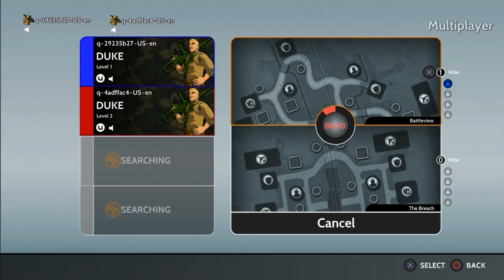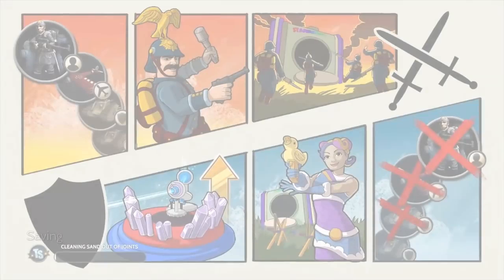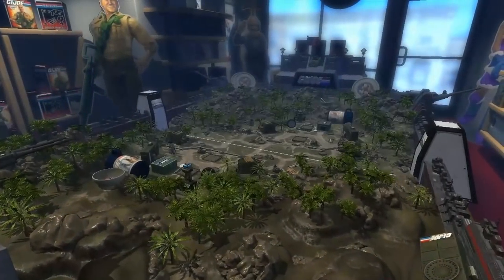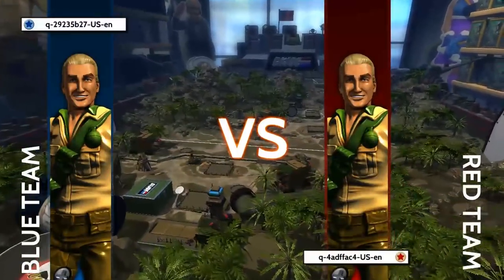I've got a match set up here. Me and my opponent are both the Duke army, so we're playing the G.I. Joe army, and this is so much fun. This will be snippets of the online match since it took about 27 minutes. On the loading screen, you can see you've got to build your wave list in the top left corner box — that'll dictate which enemies are coming at you. You can also use your hero to support the attack or your defense. Essentially, you have 100 health, and each time an enemy soldier enters your toy box, your toy box will lose health.